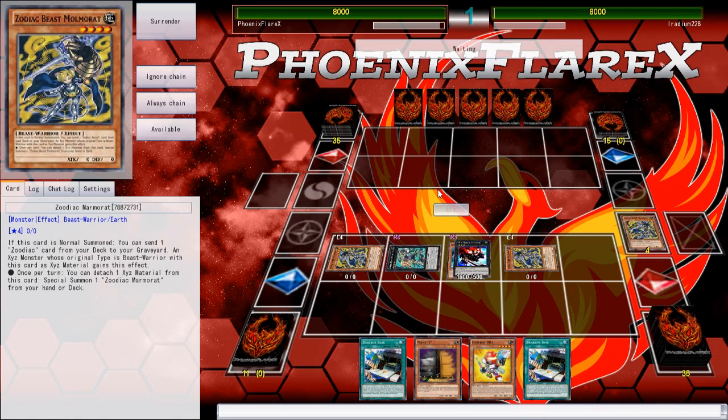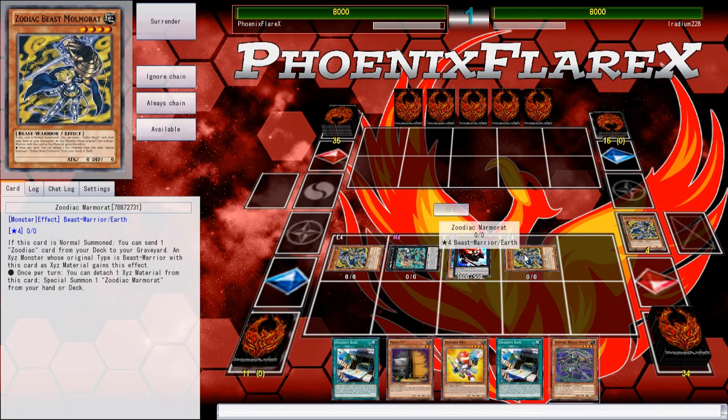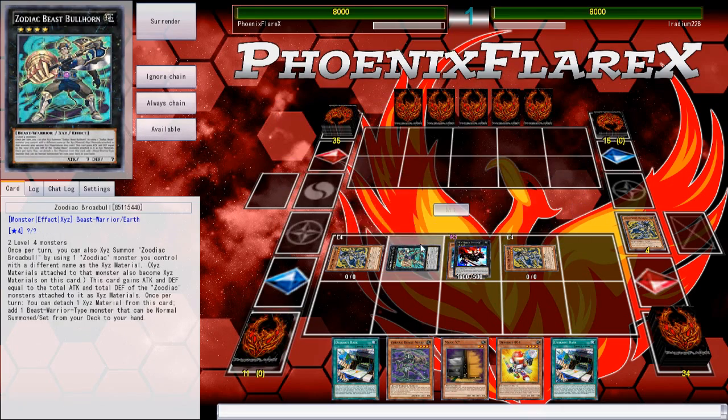I'm going to activate this to search for the Whiptail. Drancia and Emeril is the flavor of the month. The only thing I don't like about the Zoodiacs in this deck on a paper basis is that it takes up your board presence. But at the same time, it's taking up your board presence with a very high-quality set of cards.